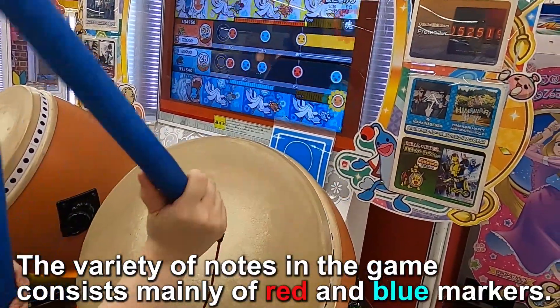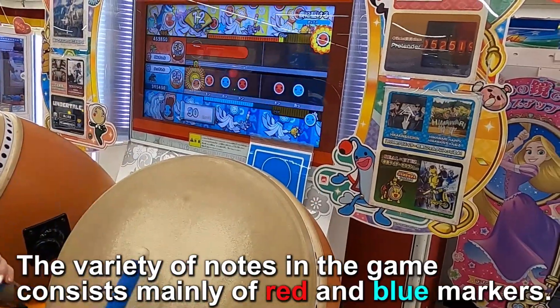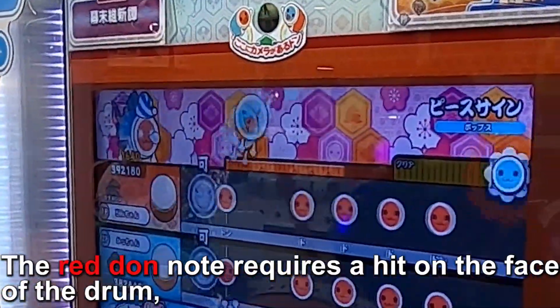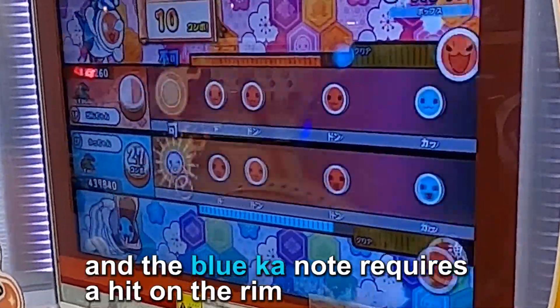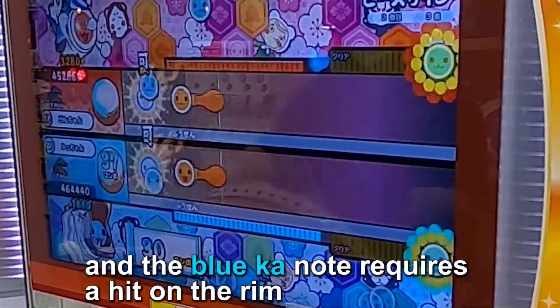The variety of notes in the game consists mainly of red and blue marks. The red tone notes represent a hit on the face of the drum, and the blue cut notes represent a hit on the rim.